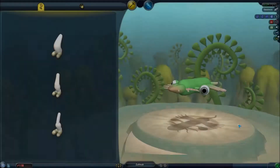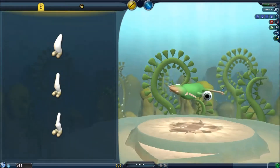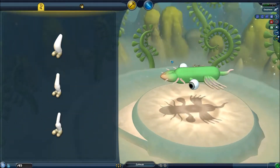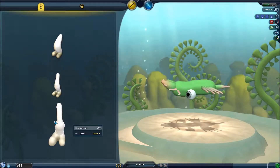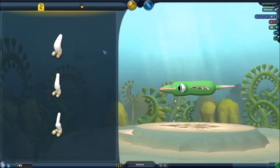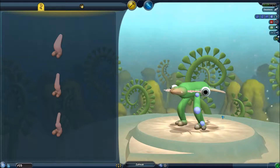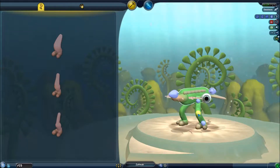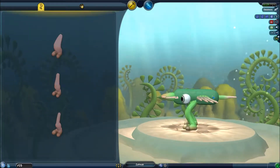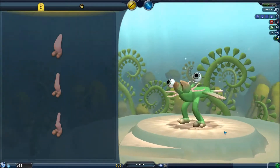Now we have to create our creature. Aw, doesn't he look cute. Okay, we need to put some legs on him — let's give him them, just put them right there. Does he look good? No, I need to make the legs a little bit smaller. Just need to fiddle around a little bit more. Put the eyes on top of his head. There we go, that looks good doesn't it.